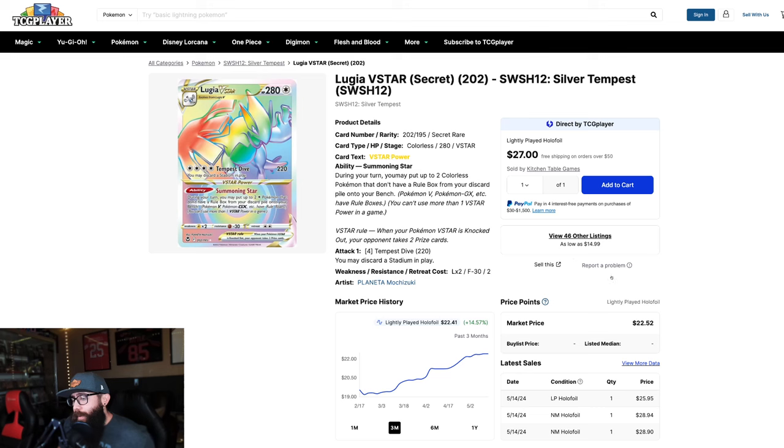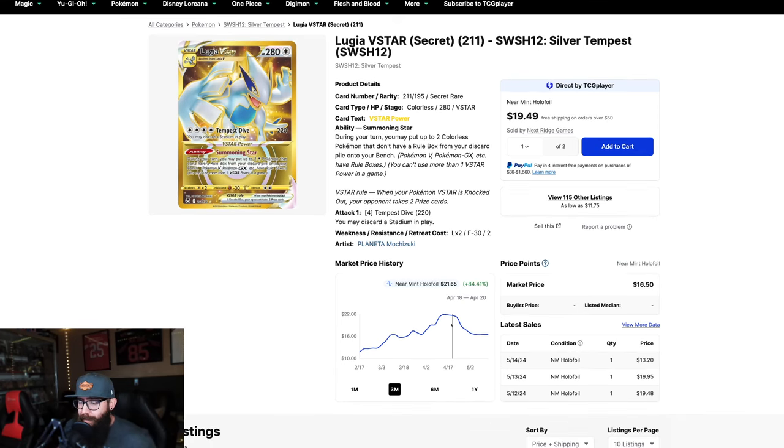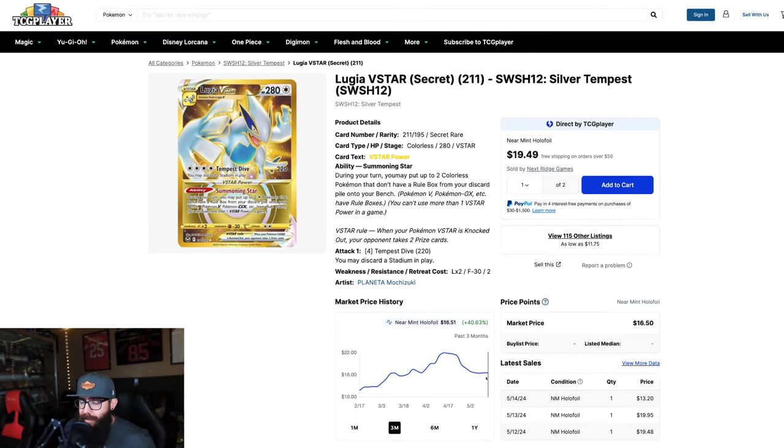Then we've got another rainbow — a bit more expensive, in the $20 range. Same story, different card — room to run. Silver Tempest, not Lost Origin. Silver Tempest is going to be one of the next sets. And then there's the same card but in gold — $16 to $20 range. This did see a run up and now it's coming back down, so you might want to let this one simmer for a bit. But it's just the same thing — people want the next thing that has a chance to run. If you can get a bunch of these more affordable cards, grade them, whatever you want, just hold them. It's a good option.